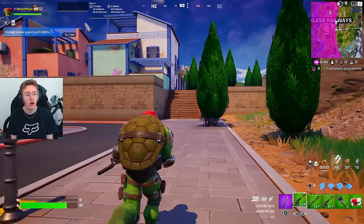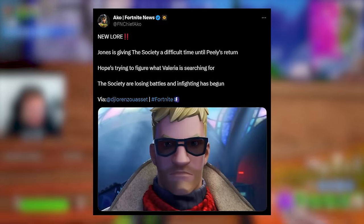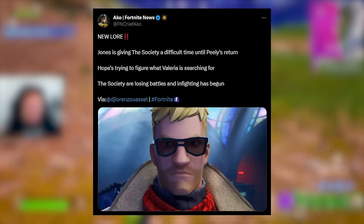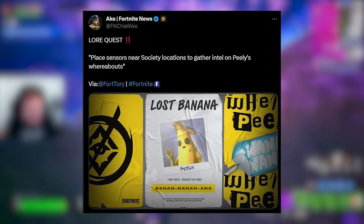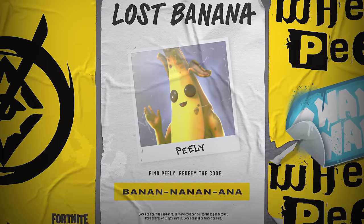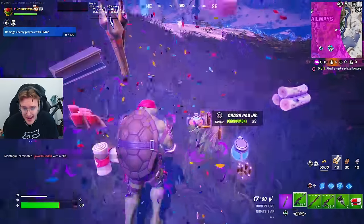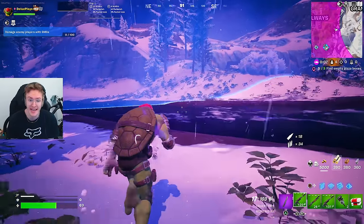We've also got some brand new lore - it says Jonesy is giving the Society a difficult time until Pearly's return. Hope is trying to figure out what Valeria is searching for, the Societies are losing battles, and infighting has begun. There's a lore quest to place sensors near Society locations to gather intel on Pili's whereabouts. I feel like in the next update we are going to finally find where Pili has been hiding and where he's actually been all this time.